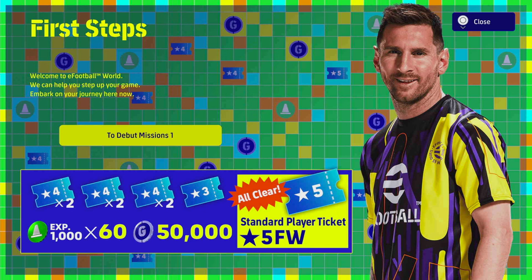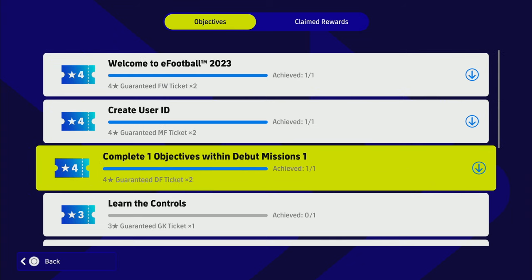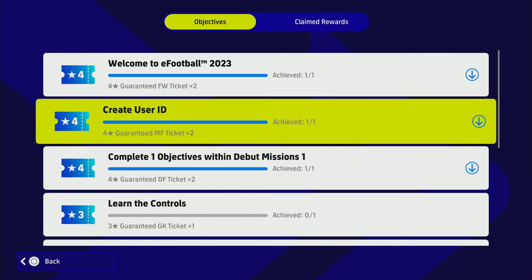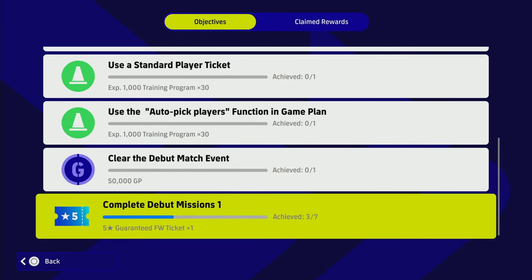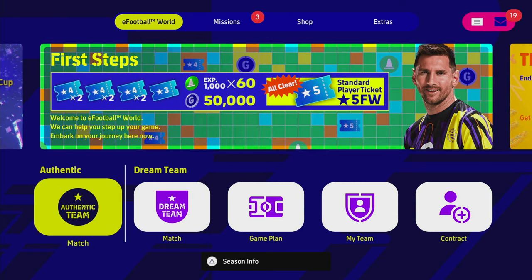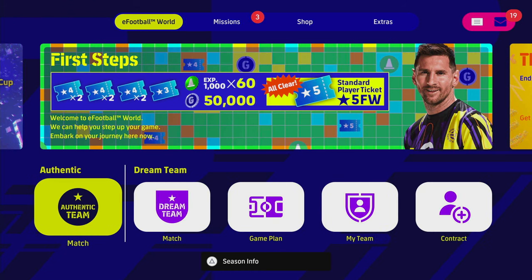We also have our first steps — debut missions and debut events which I'll get into in a second. Straight away once you log into the game and create your profile, you will have all of these cleared. Welcome to football: you get two four-star forwards, two four-star midfielders, and two four-star defenders. Once you clear all of those, you get onto mission number two. It can be overwhelming — there's a lot of stuff — so we're going to start with authentic match, dream team, game plan, my team, and contract, and go through them one by one.